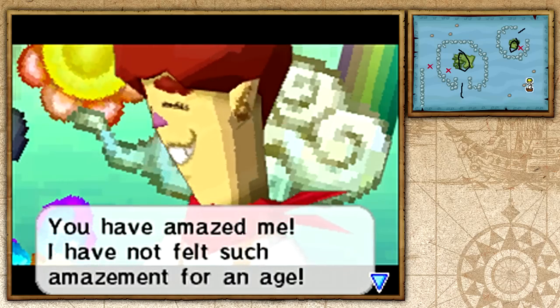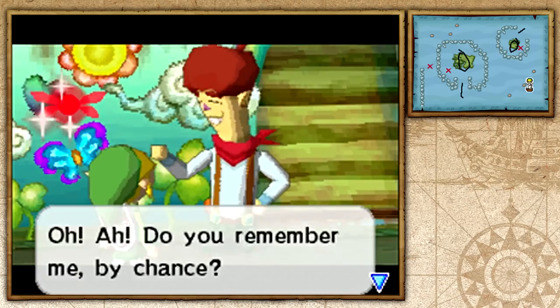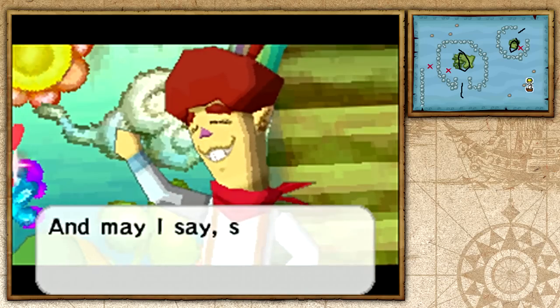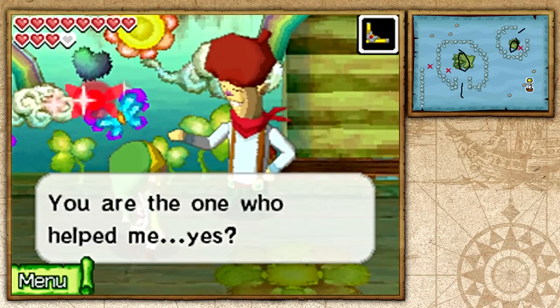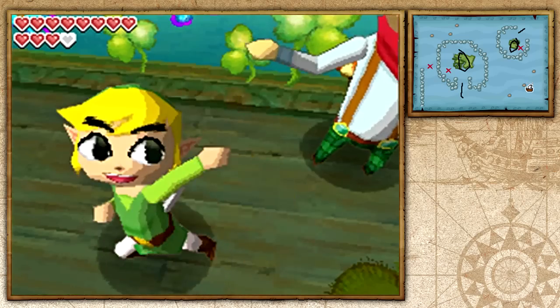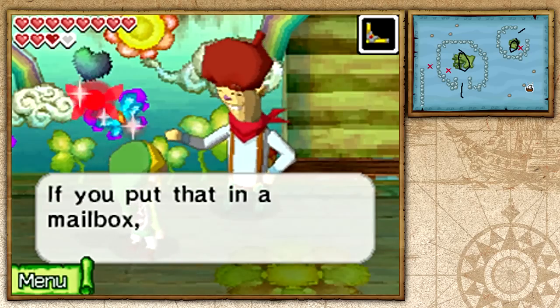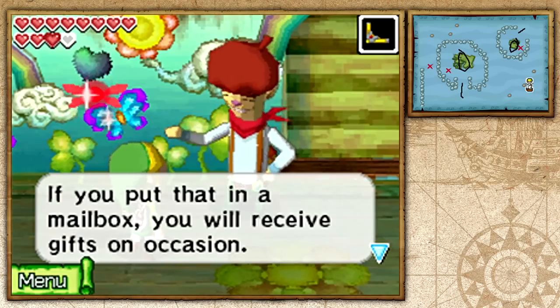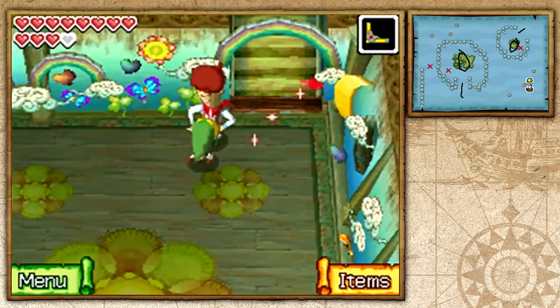The Man of Smiles says we are a pure-hearted individual. He's going to give us a prize — it's a postcard we can put in the mailbox and we should receive something pretty cool in return. Very mysterious! I'll take that and we're basically done here.